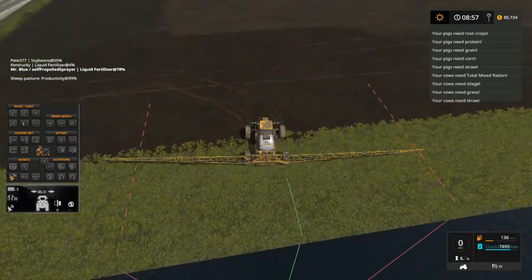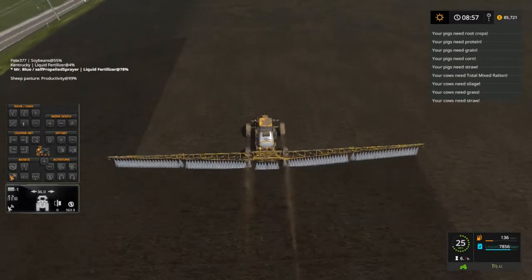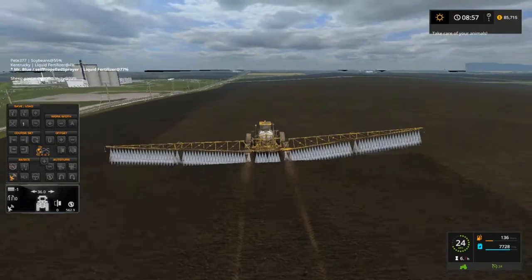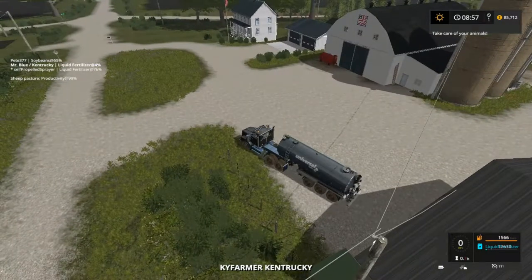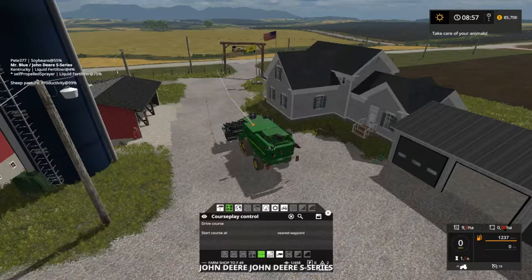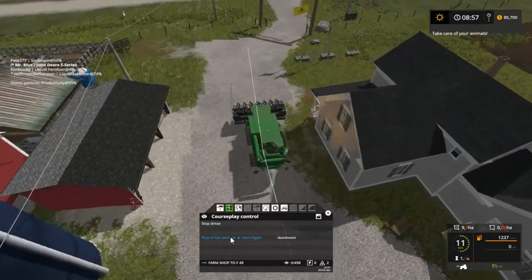I'm gonna hit my GPS, turn it on, get lined up, turn my sprayer on, let it go for a little bit, then I'm gonna hit B. I might slow this down to about 24. We'll get all these machines running - drive course at nearest, stop at the trigger.